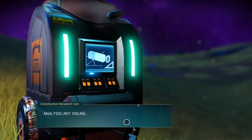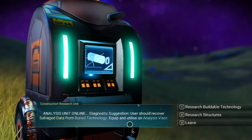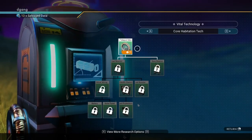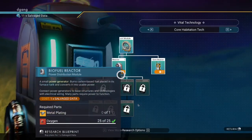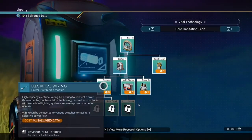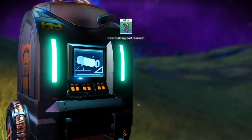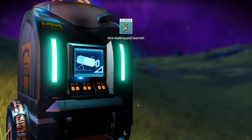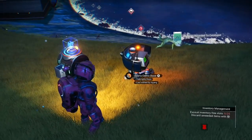Construction research unit. I'm going to save some of the salvage data from the buried technology in order to sell it, but I do want the base teleport module — two salvage data. I need the biofuel reactor to start — one salvage data. Electric wiring is free. A battery to start is three salvage data. And I'm going to get a save beacon — one salvage data. I'll save the rest to sell.